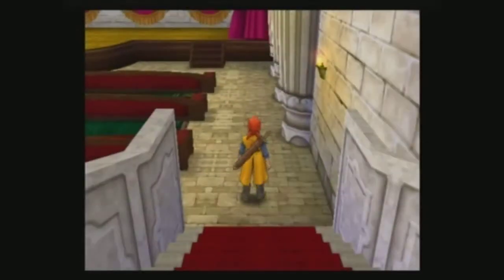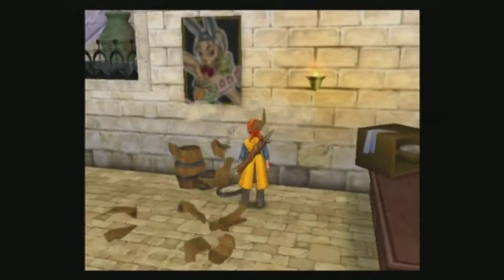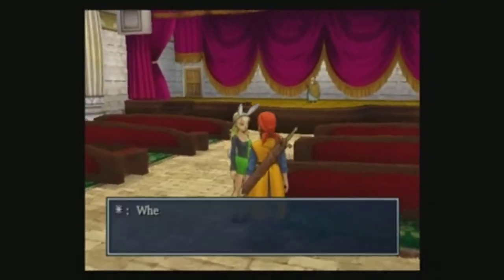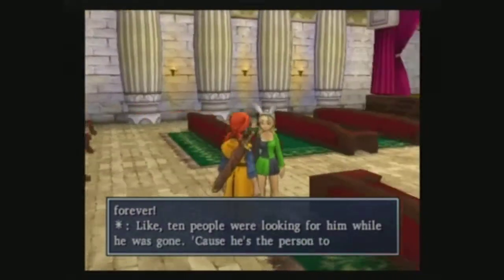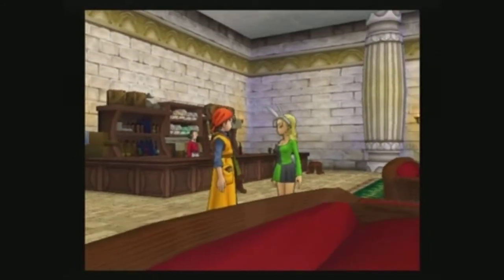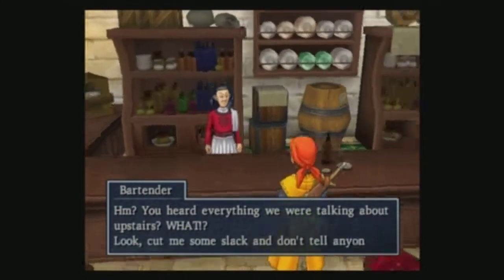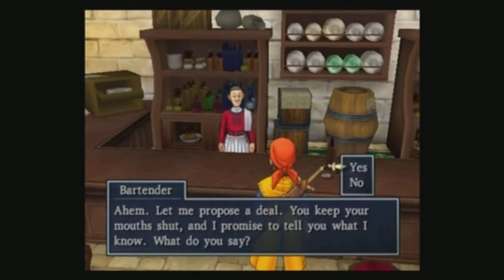I haven't gone down here. Finally back - I thought he'd be... people were looking for him. But I've got everything I was talking about upstairs. Look, cut me some slack and I'll tell you what I know, okay? If we're going to get around, keep your mouth shut and I promise to tell you what I know - what do you say? Yes.